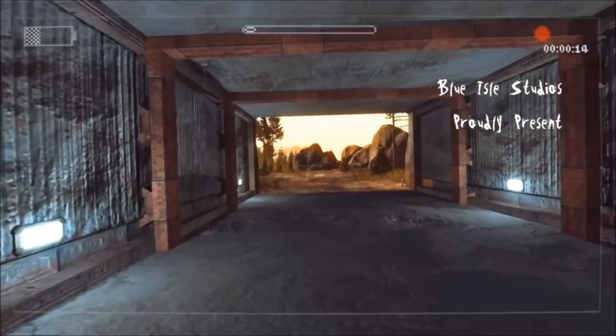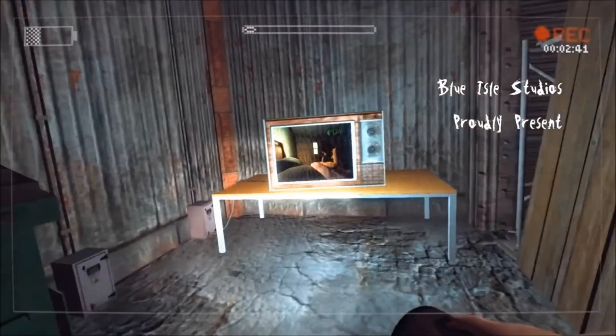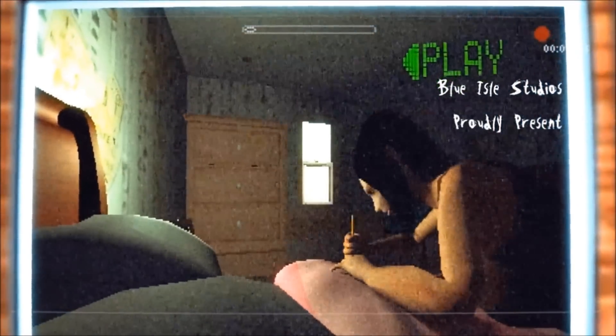On to the next level. Lauren makes it out of the mines and soon finds a building. She finds a TV with a tape, and on the video tape it shows you the confrontation between Kate and Slender Man back at the house.